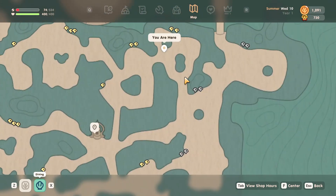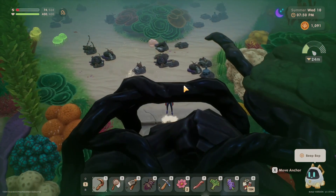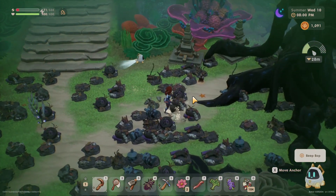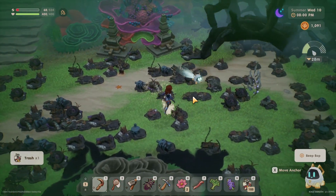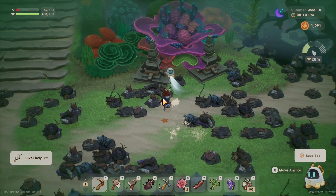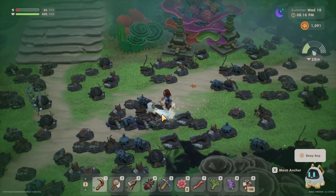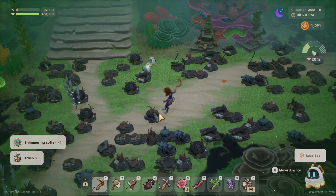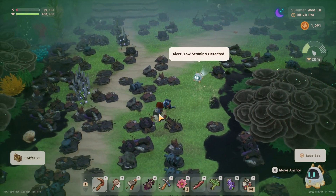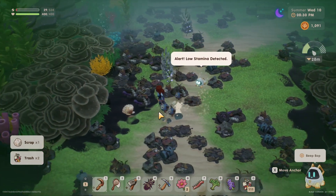We're almost to our destination — we're just going to go straight south. I don't think we need those. The next things we're looking for are a king scallop and a green spiky sea urchin thingy. Those are the next two things we're looking for in the diving.